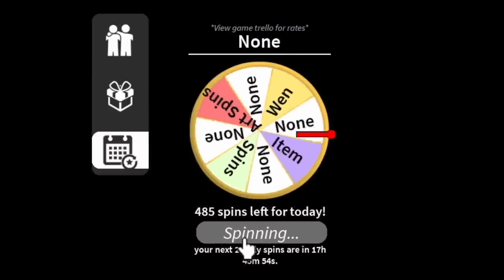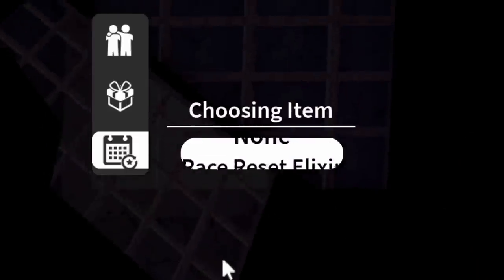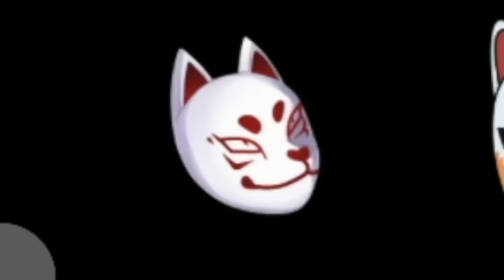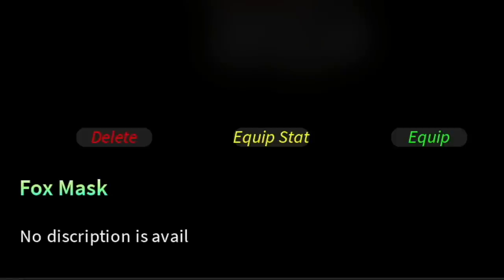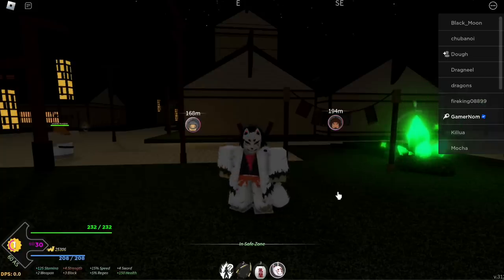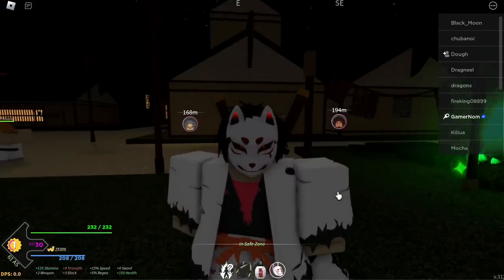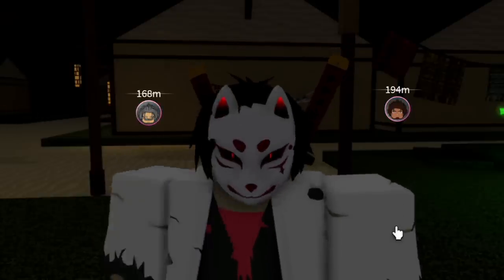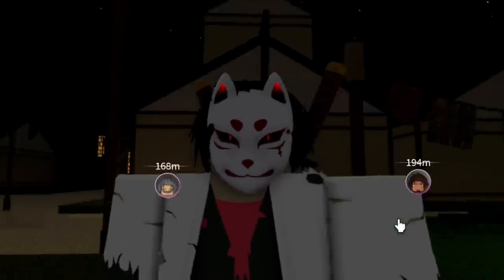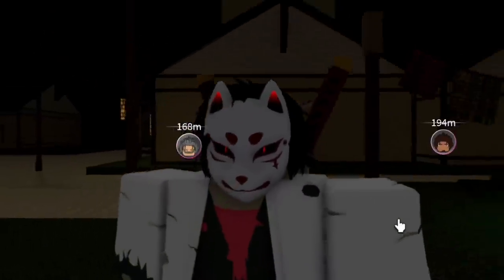Our next item spin was acquired at 486 and that item is — check this out guys — Fox Mask. Let's equip this one. He looks cool, similar to what game is that? I forgot the game, the One Piece game. Same good graphics.